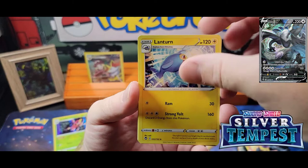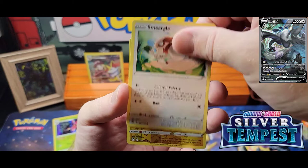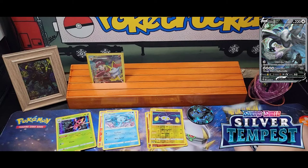Pack four: Drakloak, Lanturn, Unidentified Fossil, Klink, Stunfisk, Togedemaru, Espurr, Smeargle, Chinchou, and a Fionn.